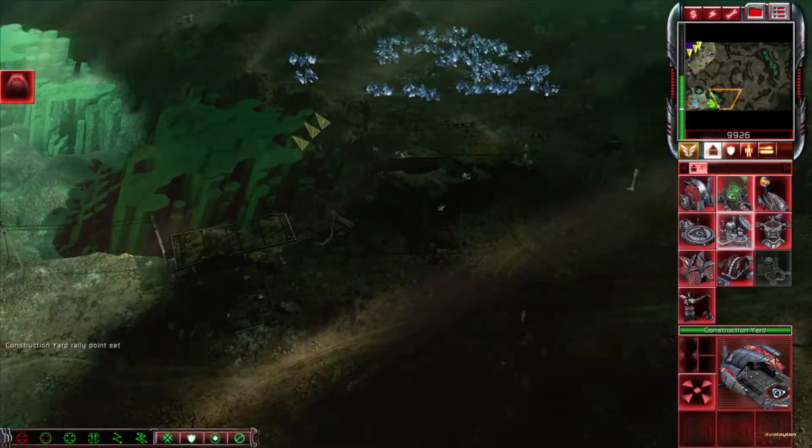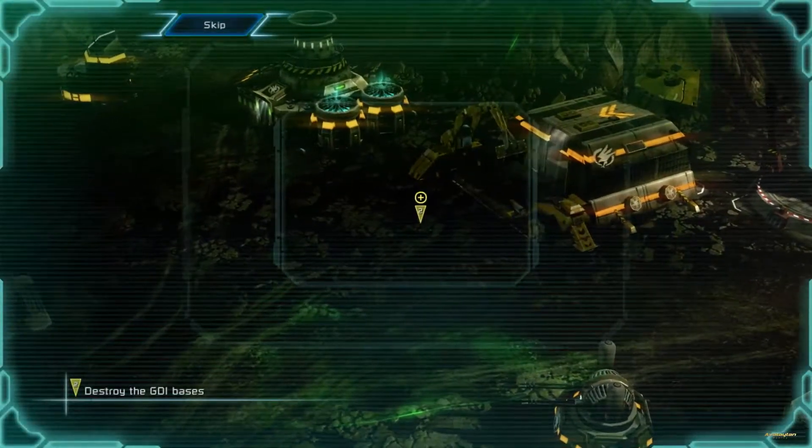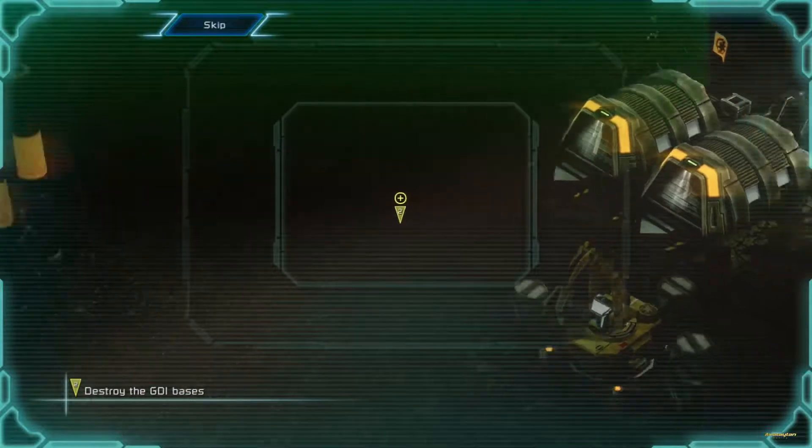Training. Building. Incoming transmission. GDI must be eliminated to secure this alien tower for Kane. Raise their structures.